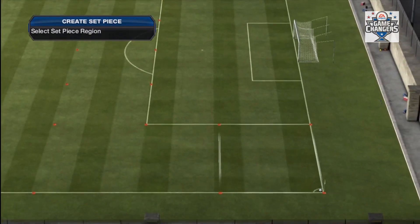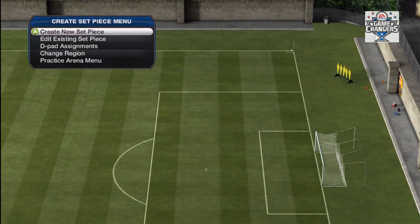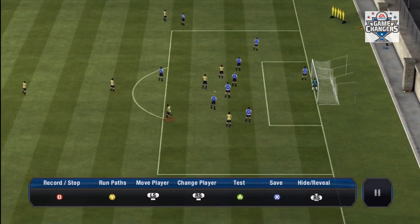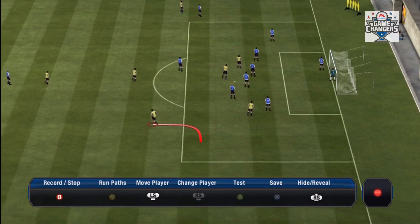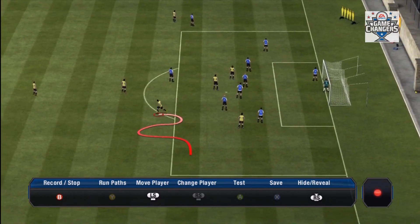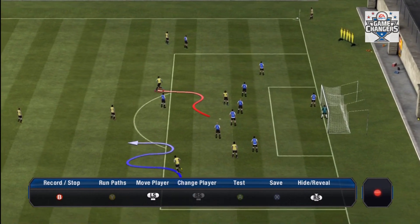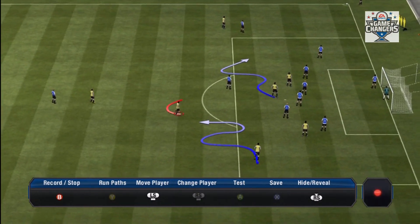For this one we're just going to be doing corner set pieces. From here you're going to go to Create New Set Piece, and then with your players you can move them wherever you want. To run paths you just press B and record basically where you want your player to move, what you want them to do. Obviously you're not going to do something like this — I already have a set piece made. I'm just showing you that you can run these paths, and it's pretty simple to make.